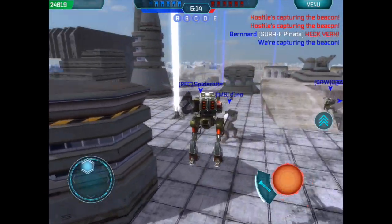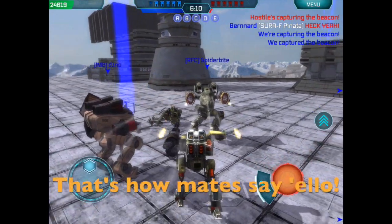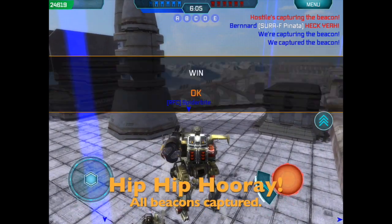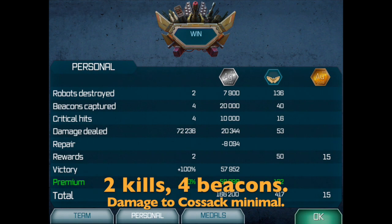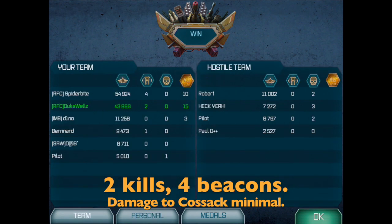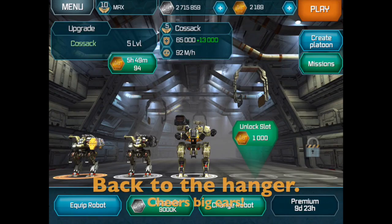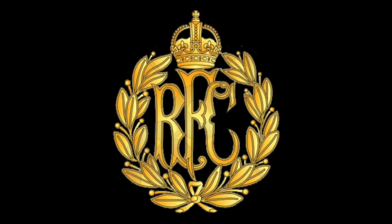There's RFC Spiderbyte and he's in the Rogatka — those two insane weapons — and he just gave me a little kiss. Hello love. And we jump up and down. We won this game. All four beacons. I got two kills. Four beacons. Some bling. It was a good game. And remember, if you're in a Cossack: run, jump and cap. Cheers big ears.